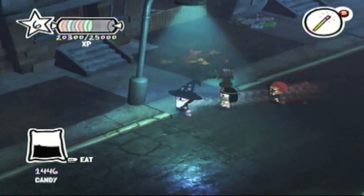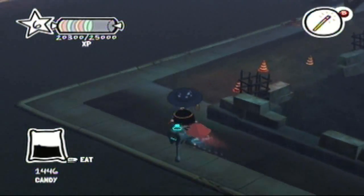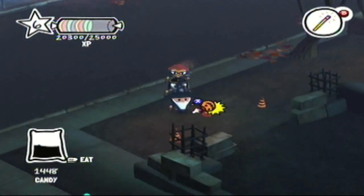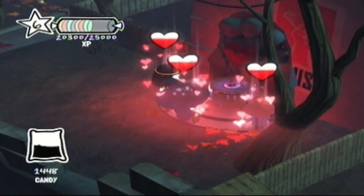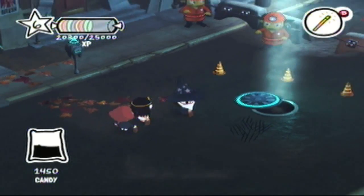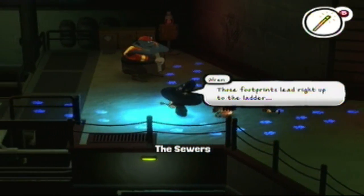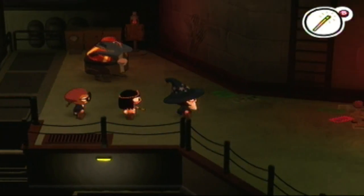Looks like he hopped the fence. Doesn't look like anything's left so let's head back to the sewers. There's a fountain — I should probably get a drink. Claw marks? It went back down to the sewers. I got a second set of prints — looks like he's going this way. It's a good thing I got the Pharaoh costume or else we'd never catch that thing.